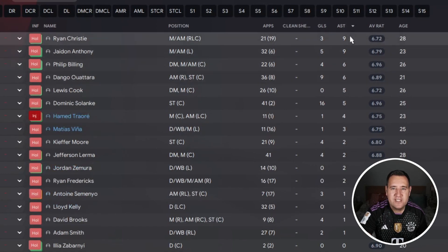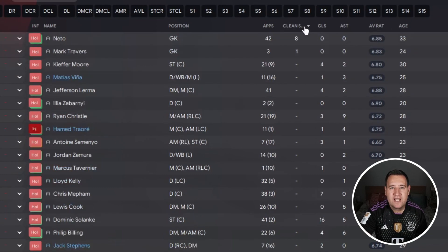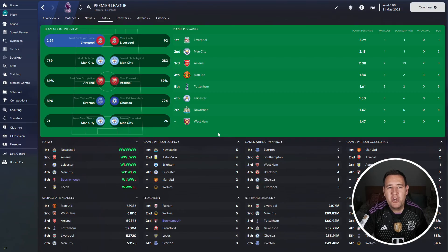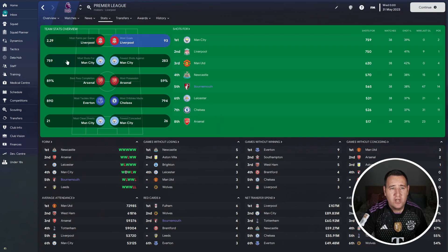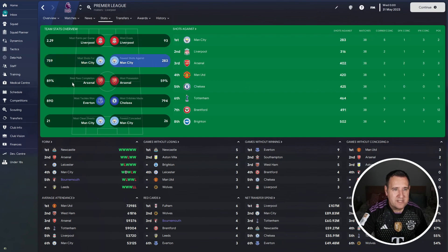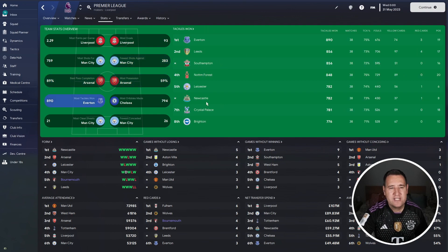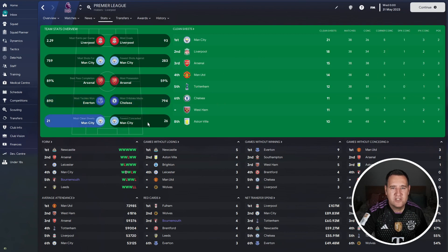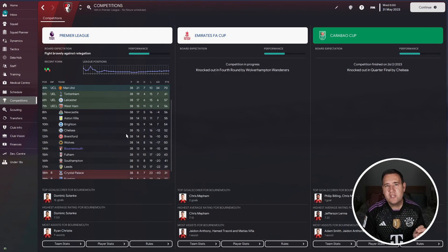Checking Bournemouth's player stats: top scorer is Dominic Solanke with 16 goals, then 9, 7, 5. Assists-wise: Christie with 9 assists. Billing is their best performer with a 6.96. Clean sheets wise, only 9. In the team overview: eighth place for most goals with 60, getting enough shots off with 565. Defensively not great, and not getting the tackles in either.